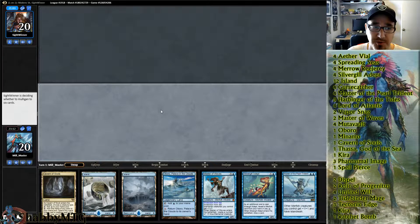Maybe somebody who's played Merfolk versus Storm quite a lot could comment about whether aggressive mulliganing is the way to go. He went down to six and kept.